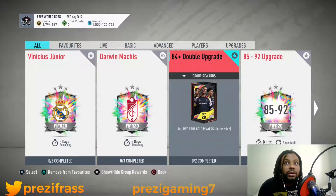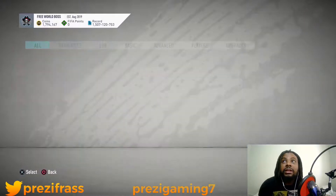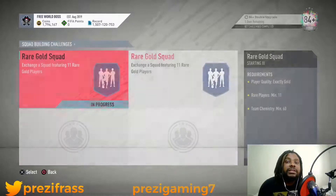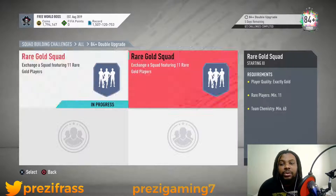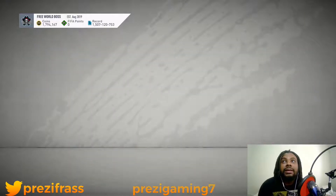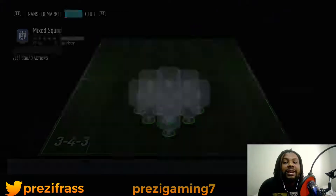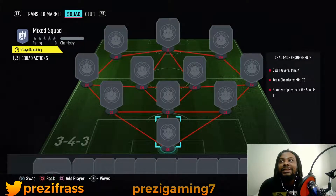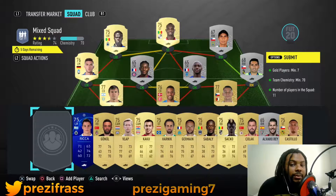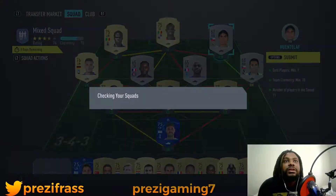When you get those four upgrades, come to this one — it's better than the 84 double upgrade. Because for the 84 double upgrade you need 11 rare players just to get two 84-plus players, and it doesn't give you rares, it gives you commons. This other one you only need seven golds with 70 chemistry. The chemistry is tricky but it is what it is — I'm gonna submit that one.